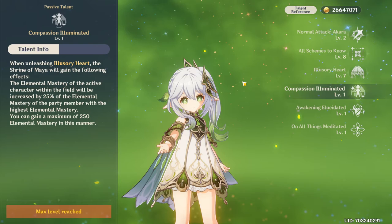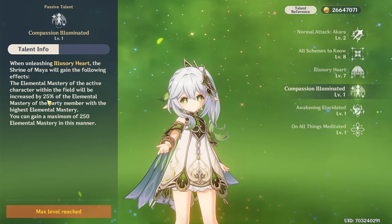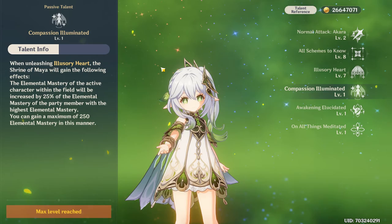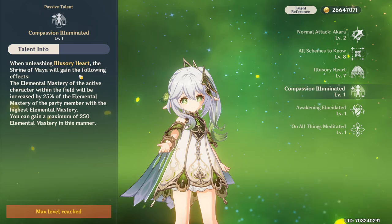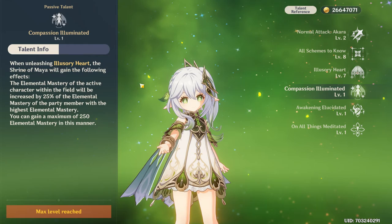Her passive talent Compassion Illuminated makes the Shrine of Maya increase your active character's elemental mastery by 25% of the party member with the highest elemental mastery. For example, if someone in your party has 1000 elemental mastery, the active character in the shrine gains 250. The maximum bonus you can get is 250, so beyond 1000 elemental mastery on your other characters it doesn't scale further.